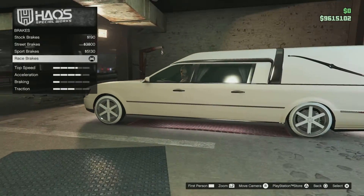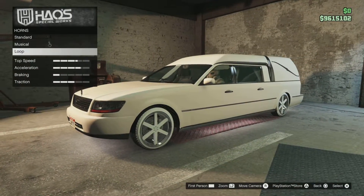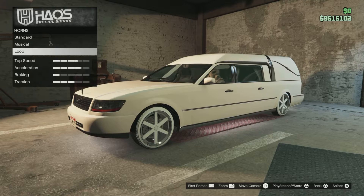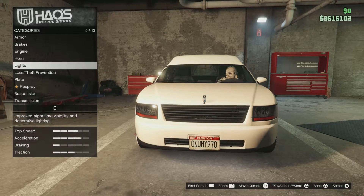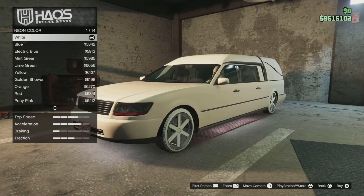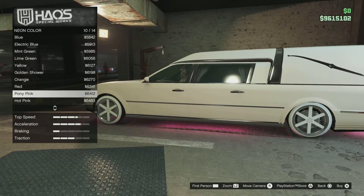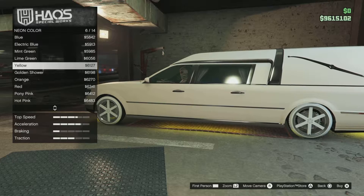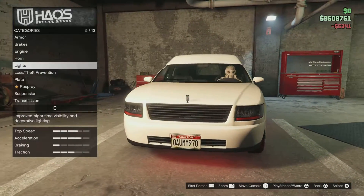Max armor — no, max armor on this — max brakes, max engine, horns, got the Halloween horn. Lights: got orange lights on it, neon, neon, neon, and then white. You can put anything — I was thinking maybe orange or red. I think red would look cool.